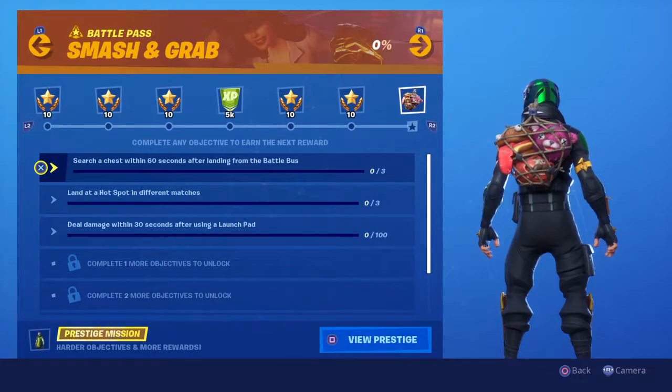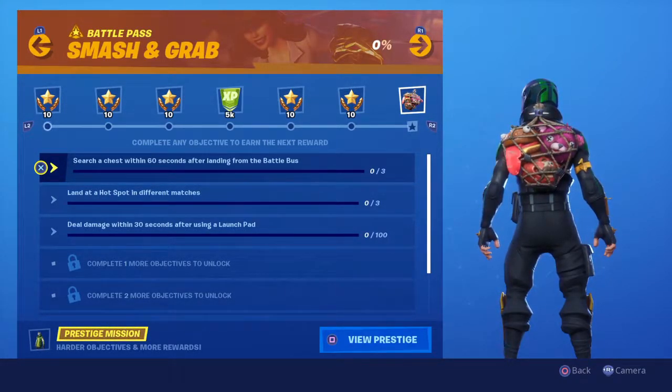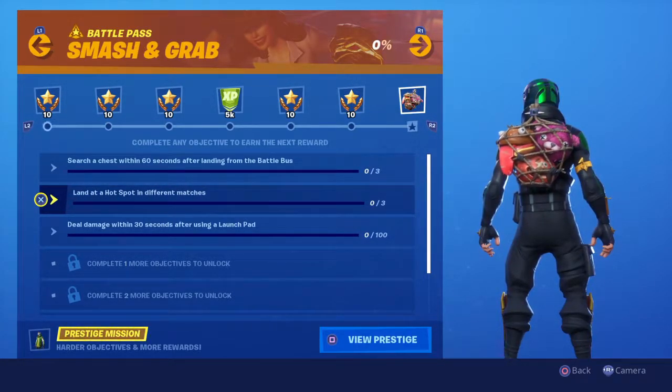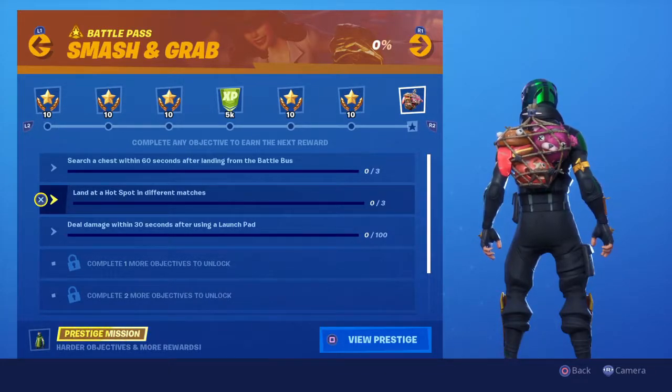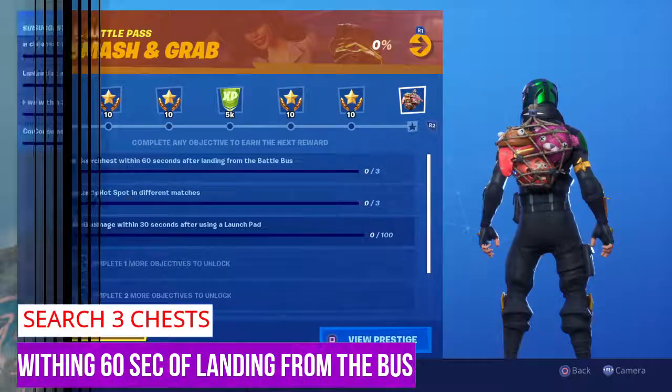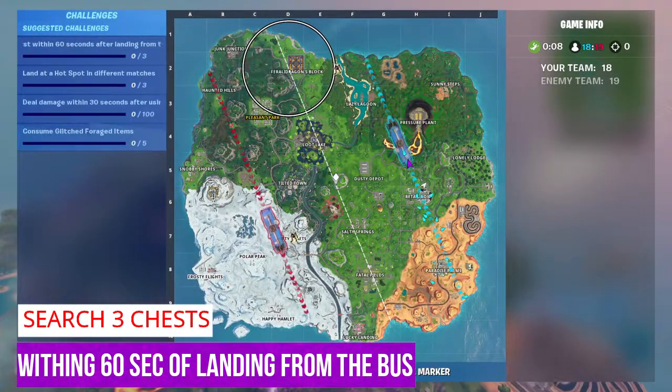Now the first challenge is: search chests within 60 seconds after landing from the battle bus — three of those. Land at a hotspot in different matches — three of those as well. And deal damage within 30 seconds after using a launch pad.